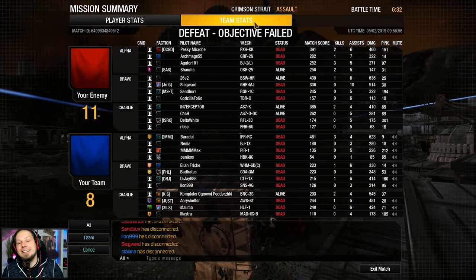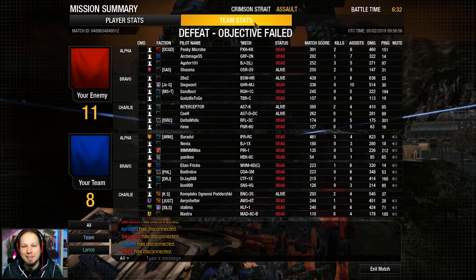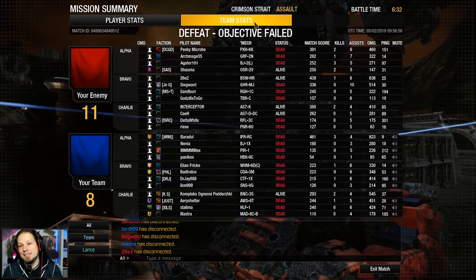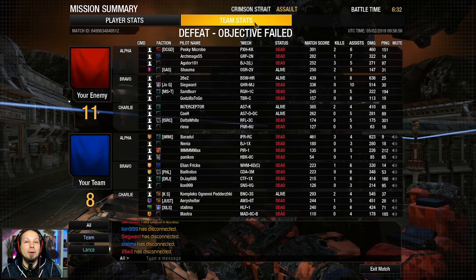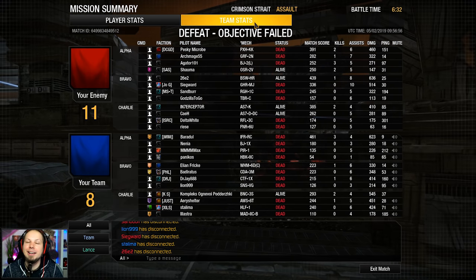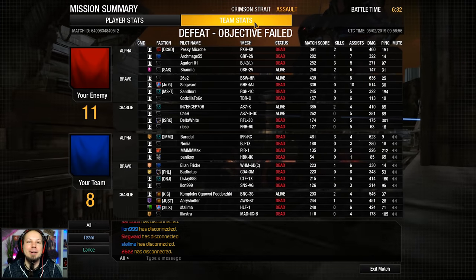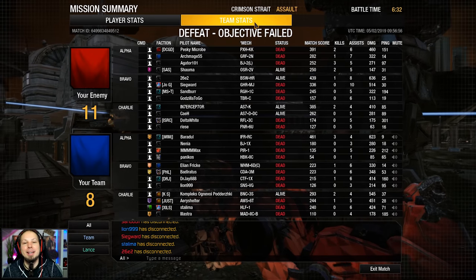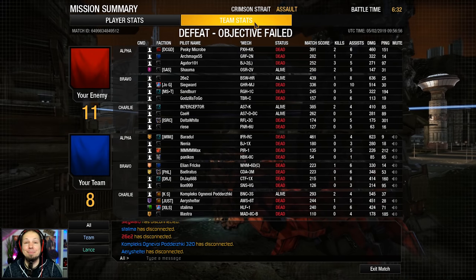We have three killing blows, four assists, most damage dealt, 623 damage done — and that's your daily dose for today. You win some, you lose some. I was just so enthusiastic about winning the game, it was very tense. It wasn't enough this time though. Anyhow, that's the Rainbow Crow, that's the Ice Ferret — I hope you enjoyed it. If you did, don't forget to leave a rating or subscribe to the channel if you haven't already. If you want to support me, go down below to the description — there's a link to my Patreon page. I hope to see you on the battlefield. Goodbye!